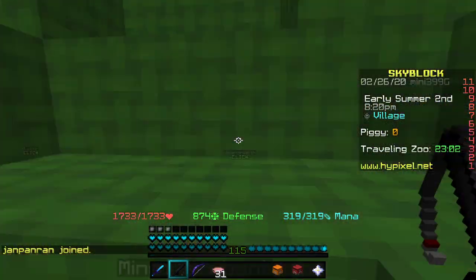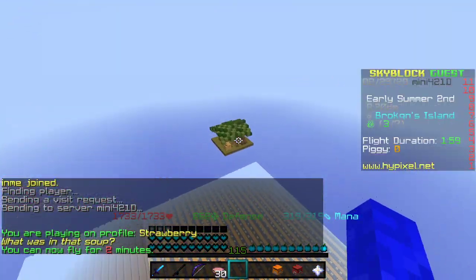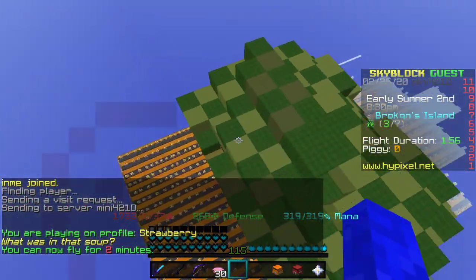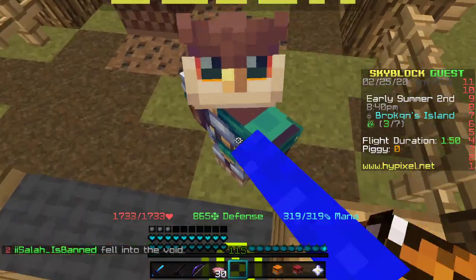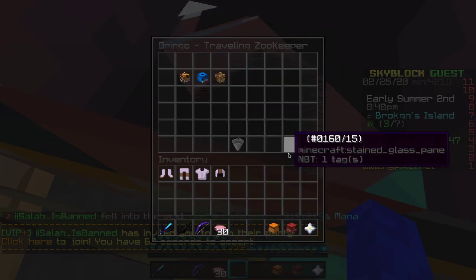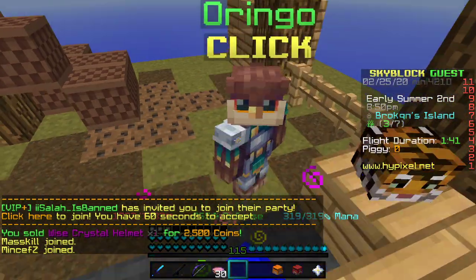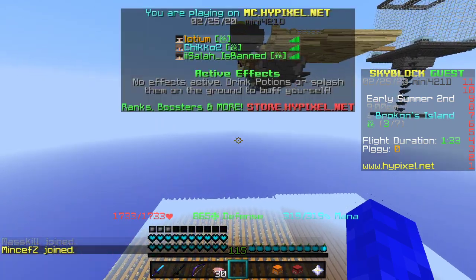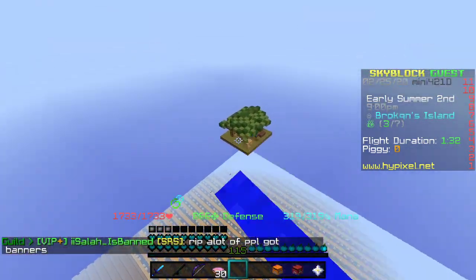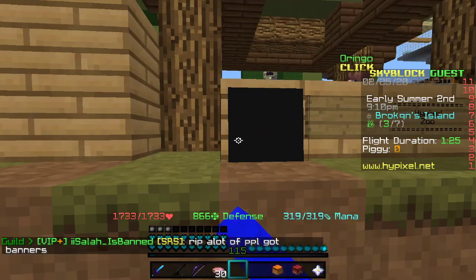Nobody has a clue what giraffe is going to be like. But another thing is if I go to my friend's island — broken — you can see on that island there's a bug. If I fly down here, you can see that this Oringo guy's things spawned here and I can actually access it. I can sell stuff, I can buy stuff. The NPC is kind of here and the whole island is here — it's kind of glitched, I guess it's cursed. That's actually happened to multiple people. And there's this banner here — it's a bug banner.